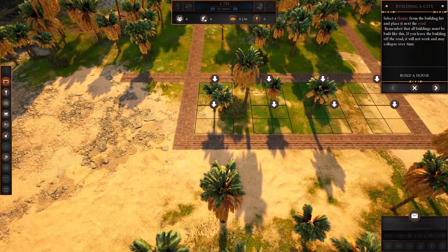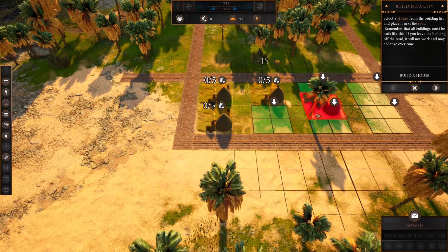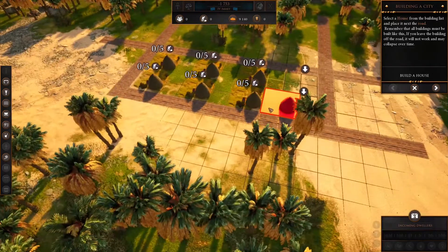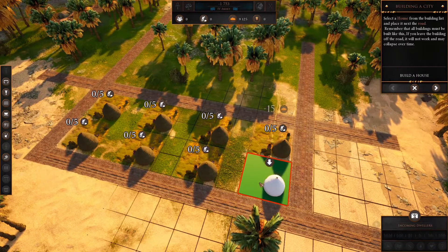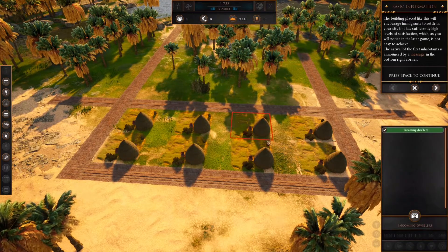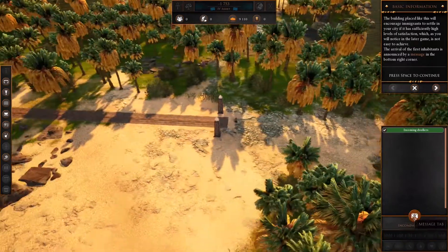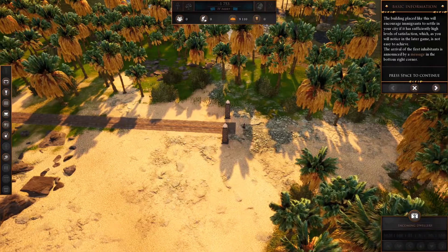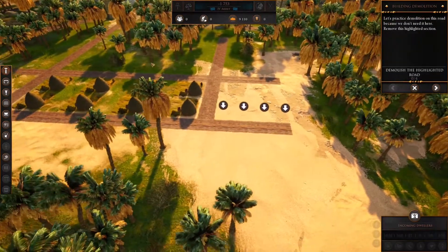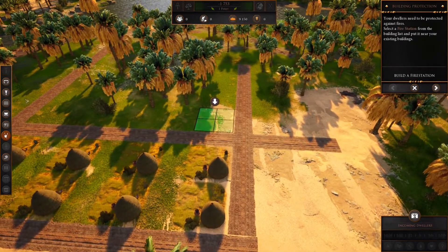Now we've built the roads as it wants. It now wants us to build some housing for our dwellers. It doesn't seem to place easily — you move it into place, click, and then it moves away from the square; it's a bit too sensitive. We've got a message — right click to clear what you're building, by the way. Incoming dwellers — we'll now see them. We need to press space. Demolishing a building is easy; you can drag and do it all in one go.